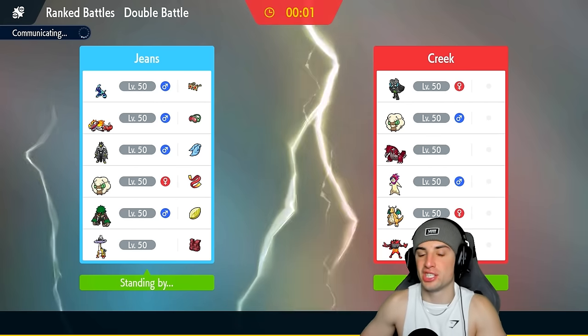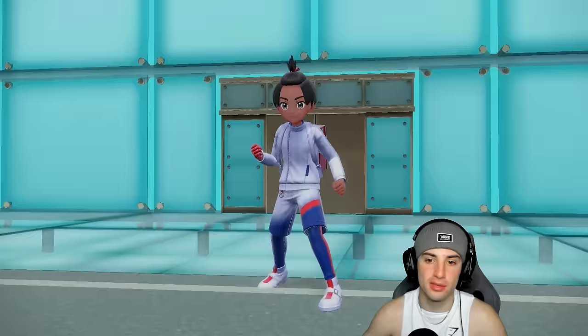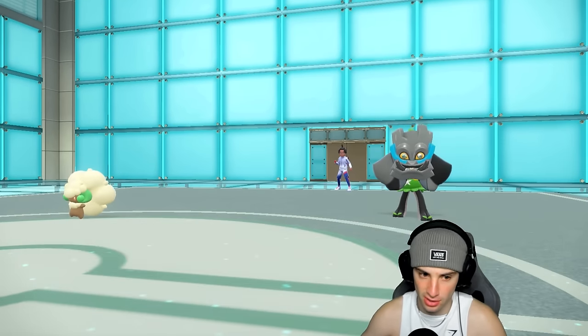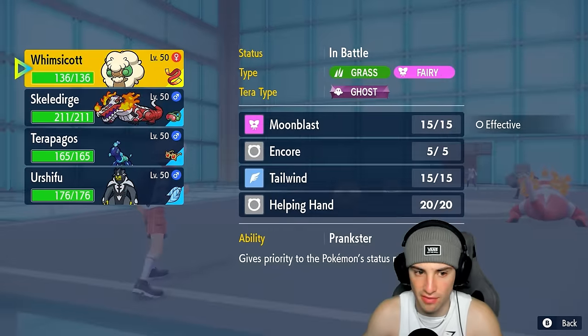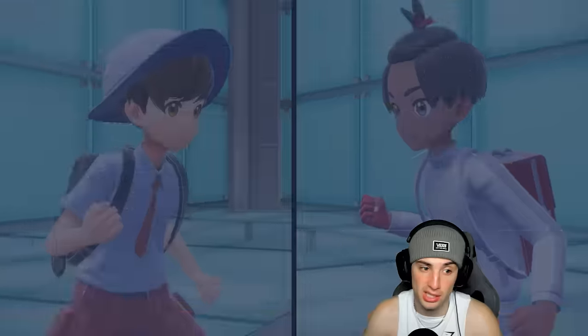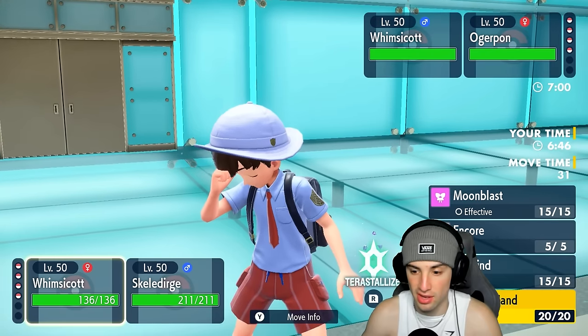With sun up, maybe we can take out key threats with Terapagos while Urshifu drives things out. We've got two Choice Scarf Pokémon, a support Pokémon, and the Walking Wake — whichever reptile it is, I can't really tell the difference. They go Walking Wake and Whimsicott; we go Skelly Dirge and Whimsicott. I think we just go Tailwind for Tailwind. I'm curious to see if our Whimsicott is faster, since I can always Encore.